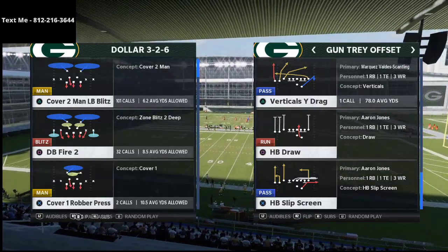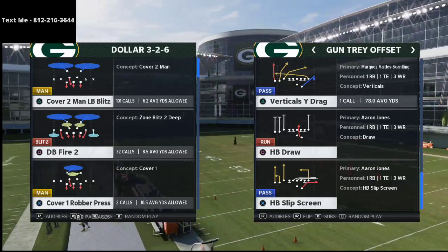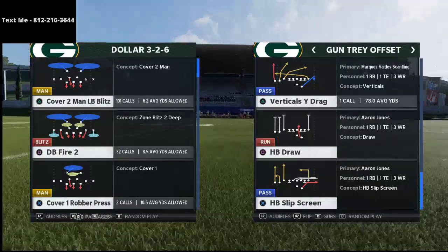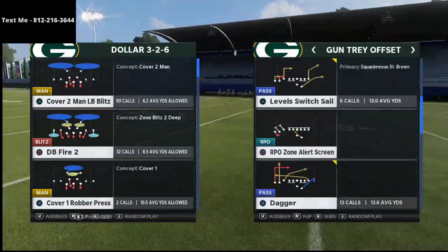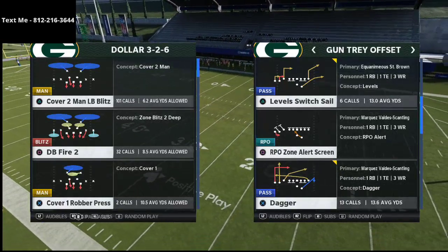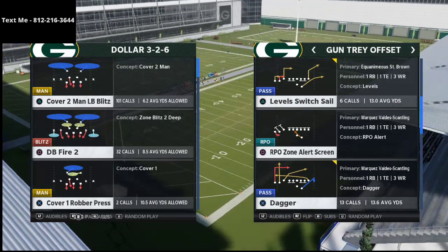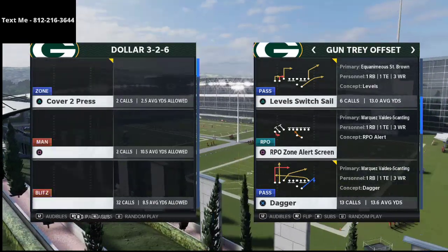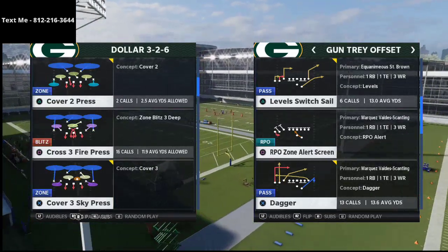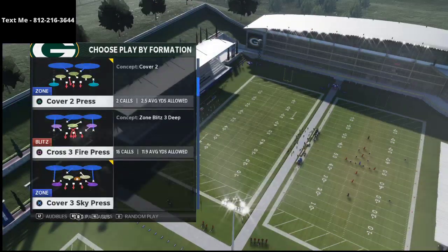What I wanted to do quickly is show you a very simple way to beat the Cover 3 defense from the Gun Tray Offset. We're going to use one of the most popular plays in this formation — Levels Switch Sail — which is very similar to Trips Tight End found in the New England Patriots playbook. In my opinion, the New England Patriots offensive playbook is one of the best playbooks in the game compared to Arizona.